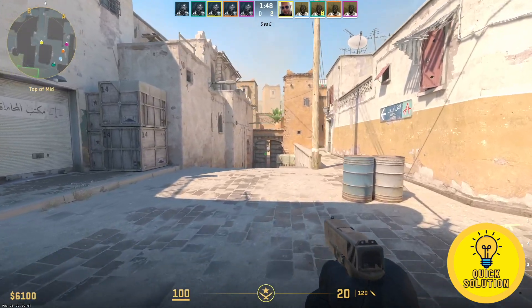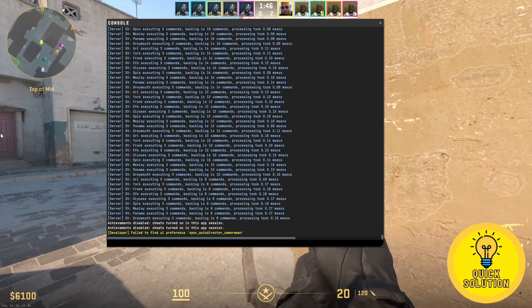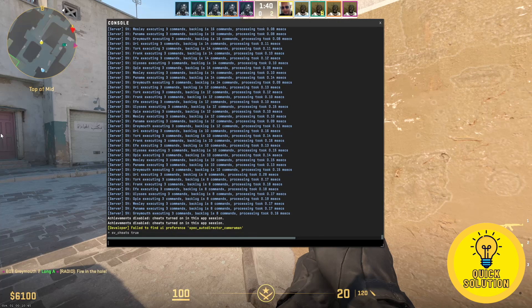Start your game — I already started my game. Before we start, make sure that you have the command sv_cheats set to true. To enable it, open the console and type sv_cheats true and click enter.